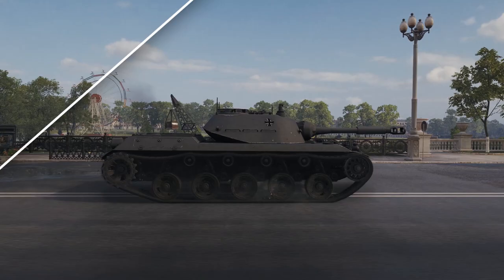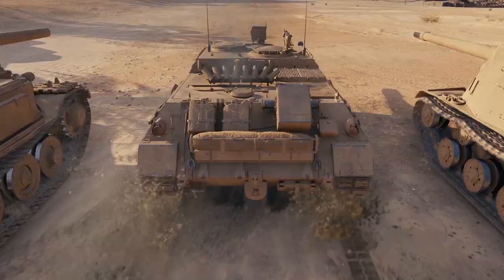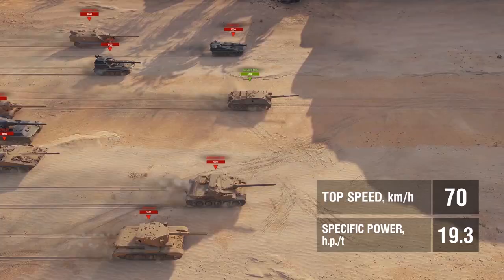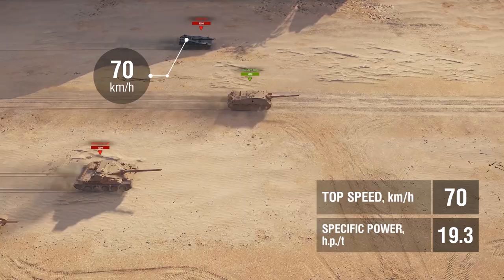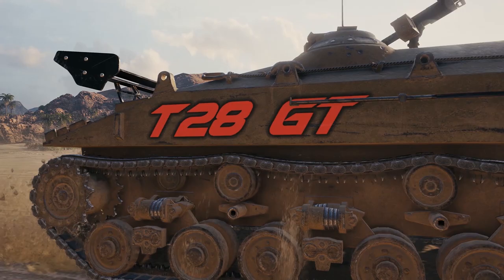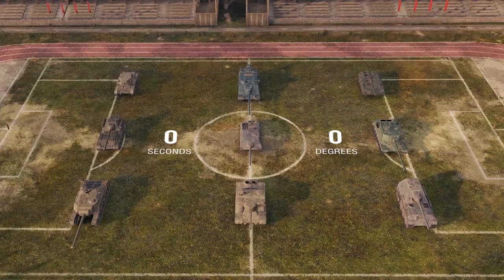Really fast. A maximum speed of 70 km/h combined with excellent off-road performance and high specific power put this German into the top of its class at Tier VIII. Only the Swedish UDES can possibly give it a run for its money in a race. Some can only dream of such velocity while running down a hill. The Kanonen's hull traverse is also the envy of many of its classmates. Running circles around this TD isn't easy.